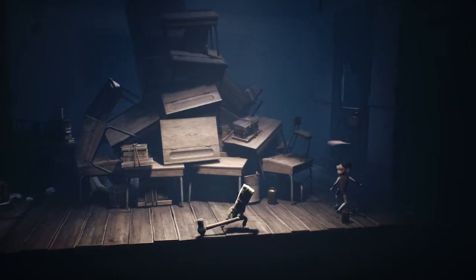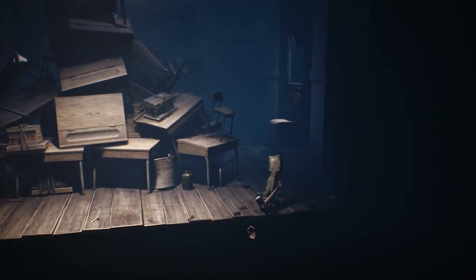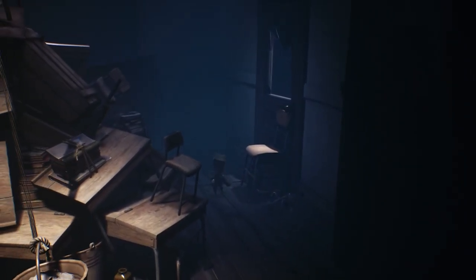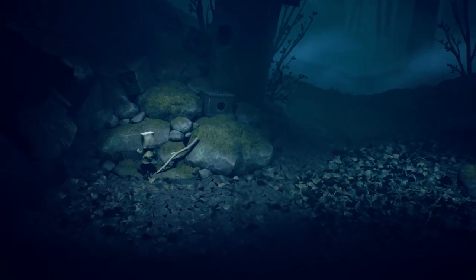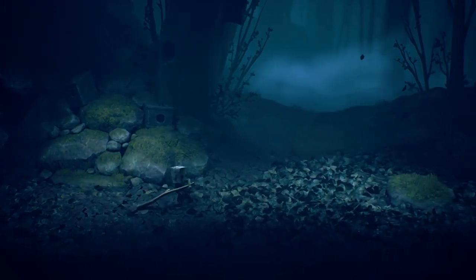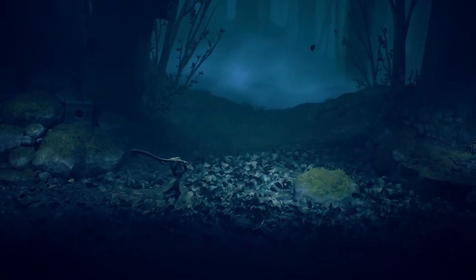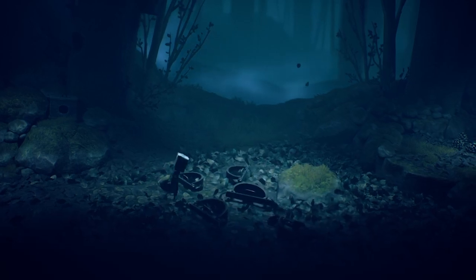Unfortunately, it's not all good dread. There are some aspects of Little Nightmares 2 that don't quite stick the landing. The new focus on tight platforming and combat both suffer from the game's fixed camera, as often the perspective of the room makes it difficult to accurately judge the distance between Mono and his target. Swinging weapons will come up short and risky jumps will land nowhere near where you meant to, with little idea as to what went wrong. Assessing depth is often tricky and you'll likely have to retry a number of encounters due to misjudging distances fairly regularly.